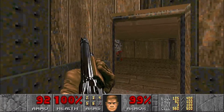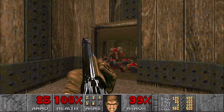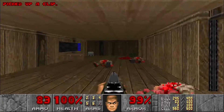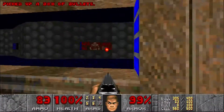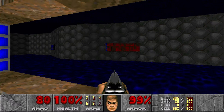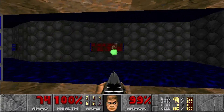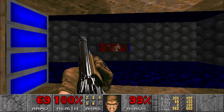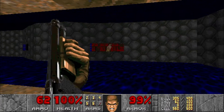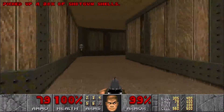Let's head into this room — there's a bunch of zombie men. There's also a box of shotgun shells but we're not gonna pick that up yet. First order of business: we're gonna go ahead and kill the enemies in the room we can see through the window, even the baron. We're just gonna slow-roll him with the shotgun. Now we want to pick up the box of shells.